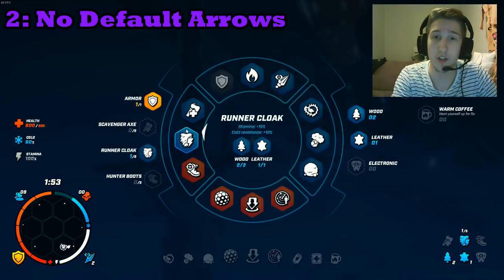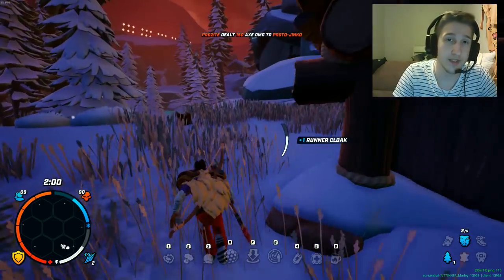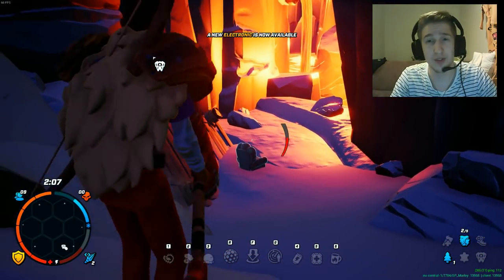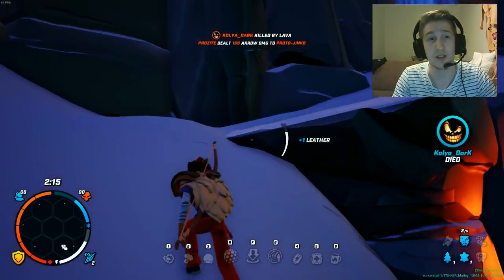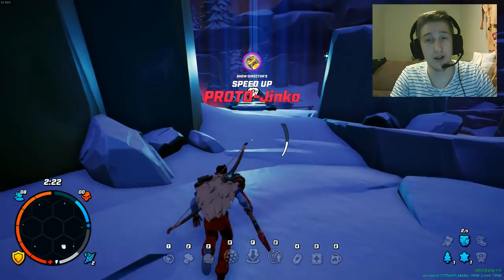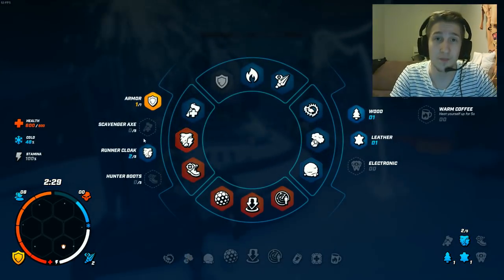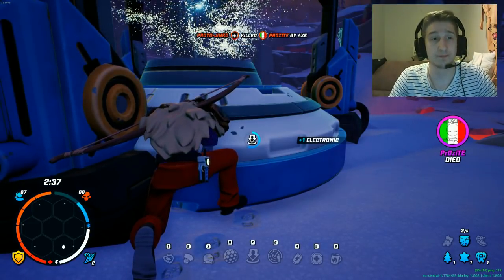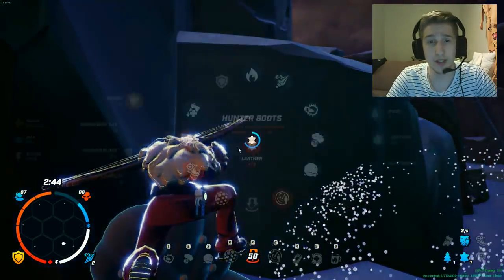The second tip: you should definitely change your arrow type. The default arrows are good but at late game they're pretty useless. The bonus 5 arrows you get is not a big deal — you can just chop down 5 trees and shoot with flame arrows that do 50 more damage, or any other arrows. I prefer the berserker arrows because if you hit one you can outrun or chase your enemy really well, since it gives you unlimited stamina for about 10 seconds. So you should definitely change your arrow type from default.